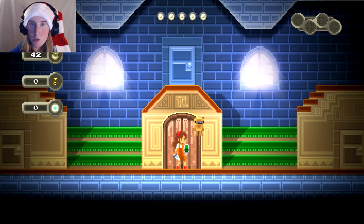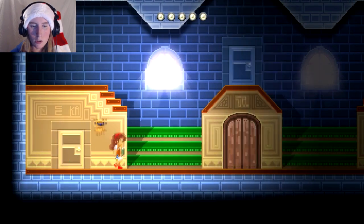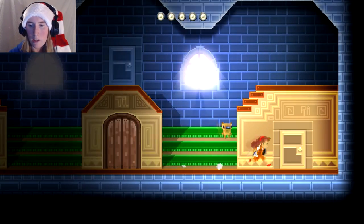In the last episode, we managed to go through the graveyard, killed some monsters, and that's about all we did. We managed to get to the library. It was a lot of figuring out how the game works and the buttons, because it doesn't tell you. So now we have made it to the library, and here's a door, and here's a door.